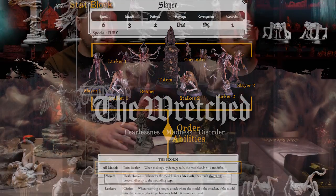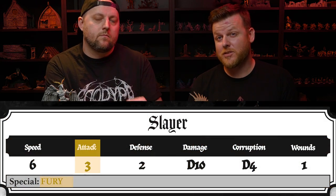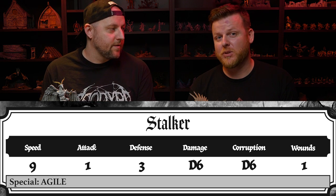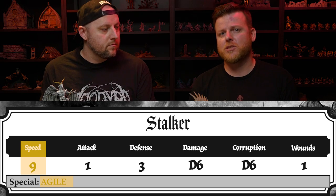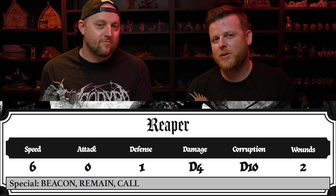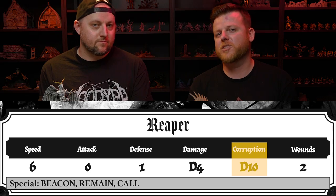We each have the same tools, the same number of models, the same number of classes. Each order is both thematically different — for visuals and how you want to model your characters — but also in terms of extra abilities. Within those eight models, each player has two slayers (specialized in melee combat), two lurkers (the only class that can take ranged attacks), and two stalkers, which specialize in moving around the Echo and intercepting enemy positions.